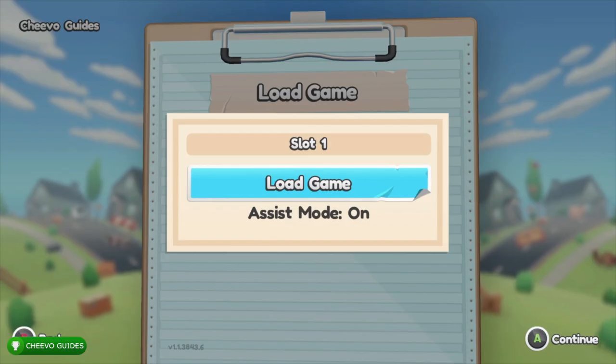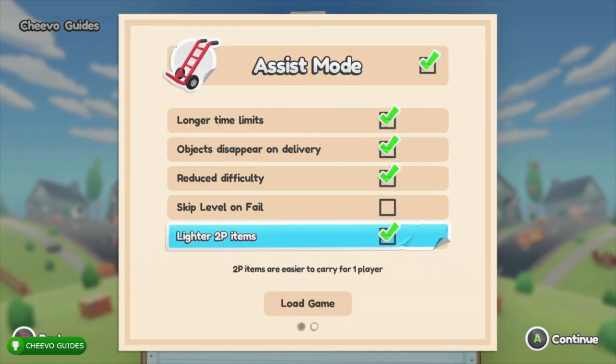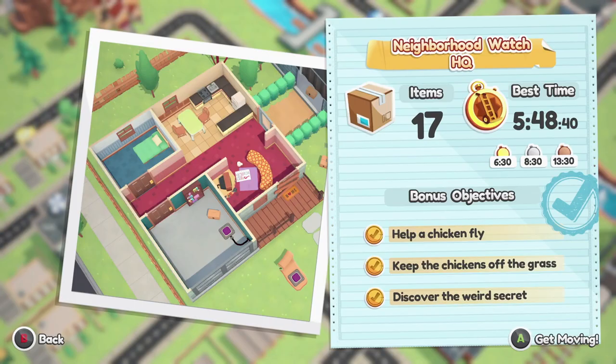First things first, this is going to be a lot easier if you enable Assist Mode. Assist Mode makes it much easier to play in solo mode. You just want to make sure that you enable all of the Assist Mode features except for Skip Level on Fail.